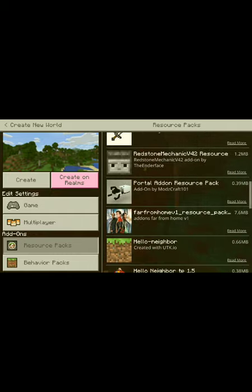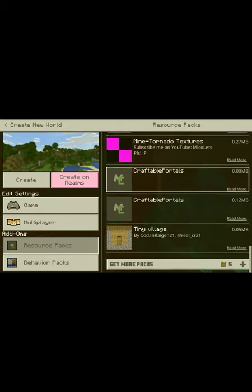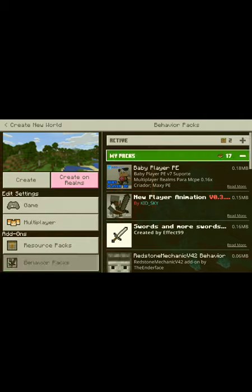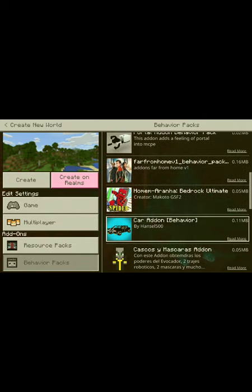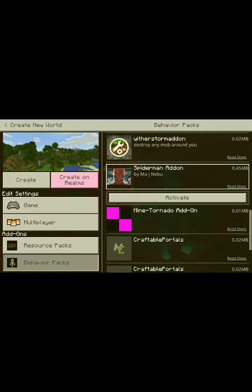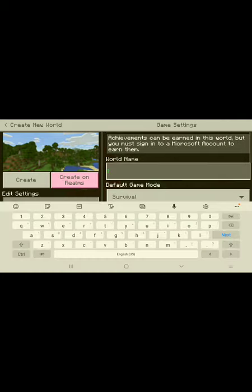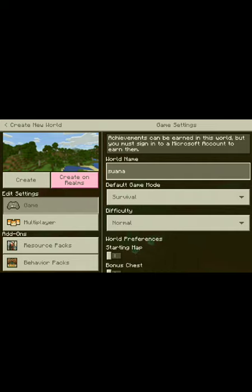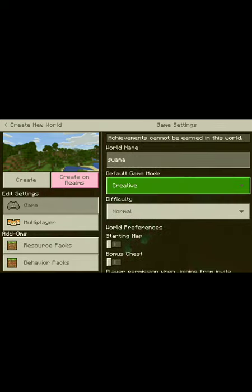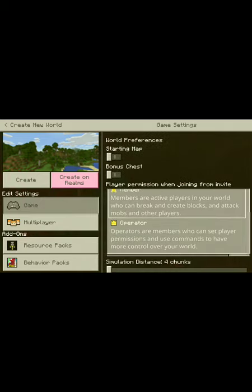I want to create all the Spider-Man things. My packs - this needs to be activated, and this does too. So let's just name our world - it's just a random name I came up with. Let's pick a seed actually.